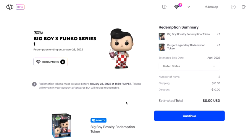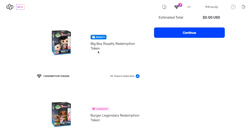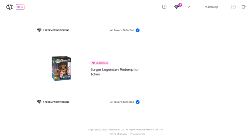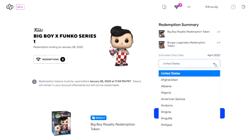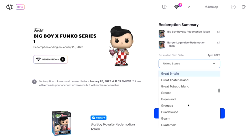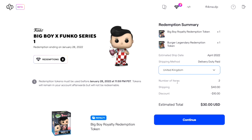We're going to have a look at how much it's going to cost us to get it, because we need to send these to the UK. As you can see there, that's going to be the physical pop. It's saying United States — we are in the United Kingdom — so we're probably going to get charged quite a bit. Let's select United Kingdom and find out. The estimated total price is going to be thirty dollars. A quick convert — thirty dollars is twenty-two pounds, so it's not too bad. It says 'delivery duty paid'.